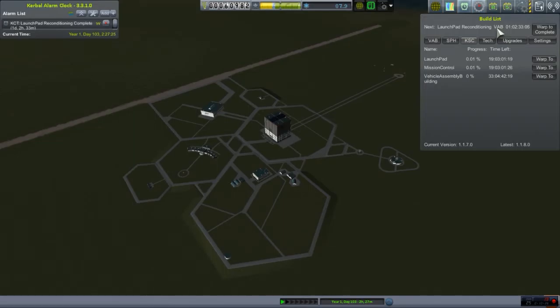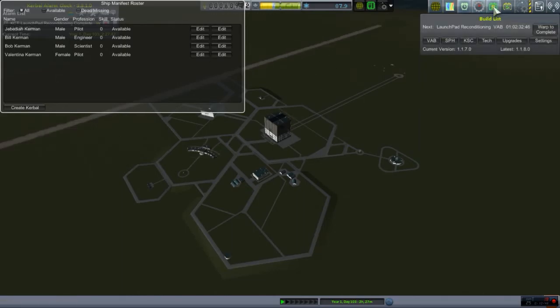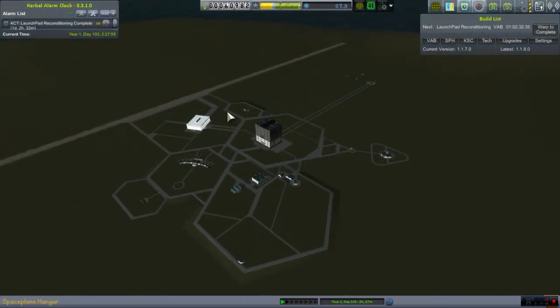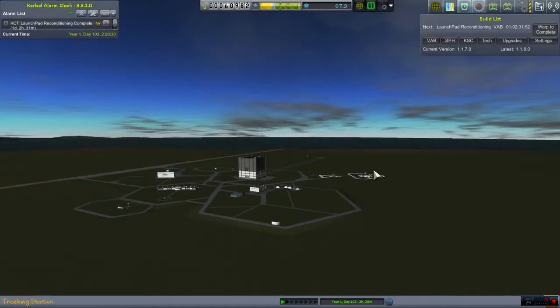I forgot to show off — I probably mentioned it in the post-commentary. But yeah, Ship Manifest — I got that just because we're gonna have space stations in the near future, once I actually get good enough at rendezvous. I mean I can land pretty well, but whenever it comes to rendezvous, docking, and stuff like that, I'm not so great at that.